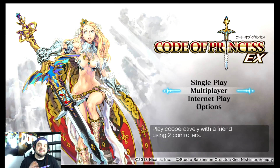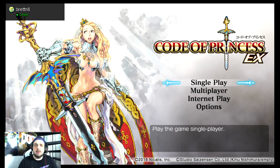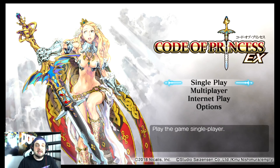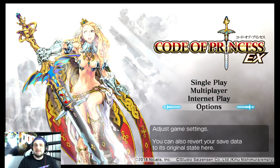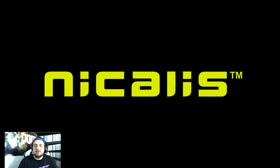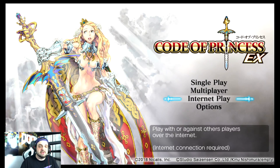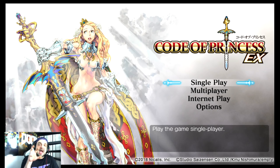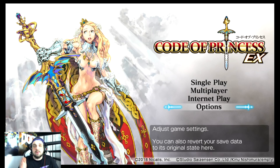What's up guys, RGT85 here. Today on the channel we're going to be taking a look at Code of Princess EX. This game was featured in our upcoming July Nintendo Switch games video. It looked really cool — it originally released on the 3DS, but I never got around to playing it. It's a beat-em-up style game, so you'd think it would be something I'd be interested in, but I never got around to playing the 3DS version. I did hear that version had some technical issues, but this version has been remastered for the Nintendo Switch, so I was curious to check it out.